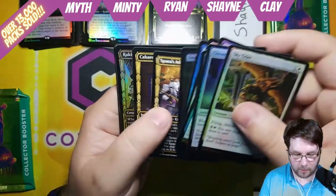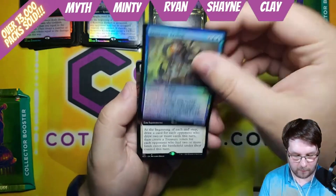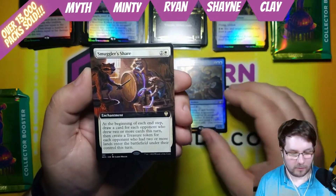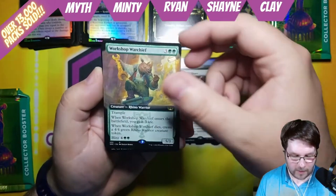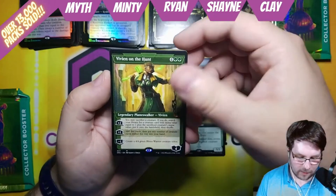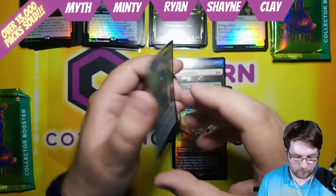Foil Swamp. Three showcase cards and a Reservoir Kraken — this card is showing up everywhere — giving you 4 to start. Smuggler's Share — this is actually a pretty good Commander card according to Myth, so congratulations on that. The Raccoons for 3. Workshop Warchief for 5. Vivian, Art Deco, Mythic Planeswalker for 6 — that is not etched though. And Riveteer's Ascendancy Foil for 3 — not a gilded version, unfortunately.